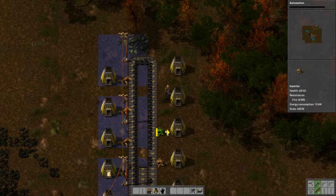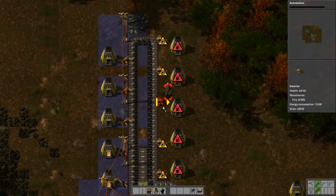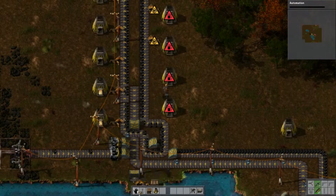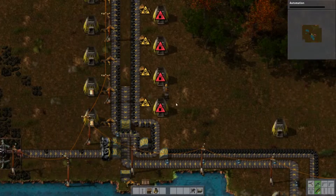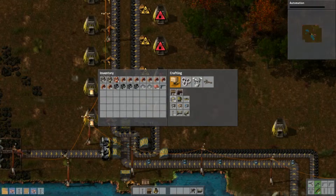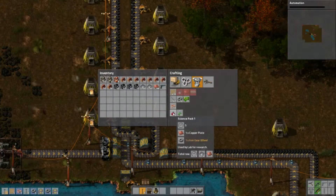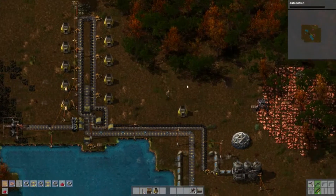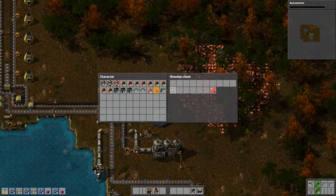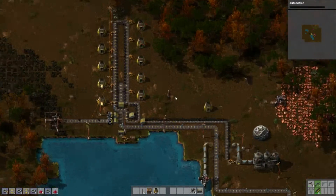Let's put it there. Actually that's going to have to be there - I'm going to have to move those too, because I want it to be the same all the way down. Let's craft up a couple more of those. I need another ten research packs, but research packs are the slow point at the moment. Let's get some more copper going just in case - I don't really need that much copper at the moment, but I'm going to soon enough.